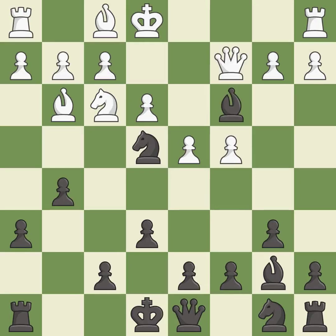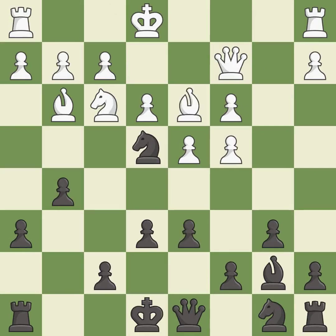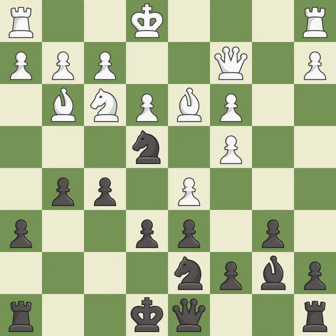This is an equal trade. After all captures, a piece is activated while simultaneously winning time by attacking an opposing knight. The knight is now adequately defended. A knight is developed off its starting square — this is the last book move. The next move misses a much better option and is a mistake.